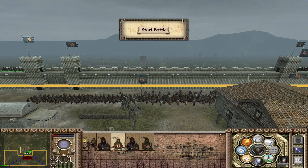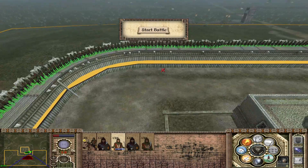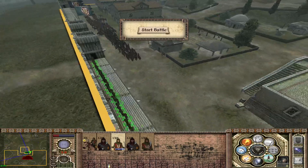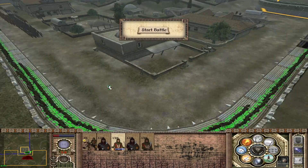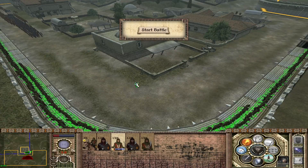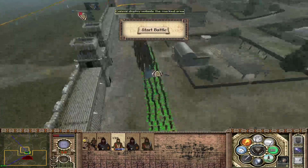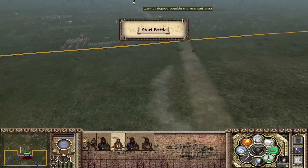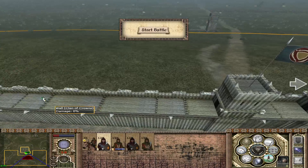You'll be on Flaming Arrows. Where are you stationed? I think we actually need you down there. There's plenty of room for you. So they have a ram, and they have a tower, and they're all concentrated right here.